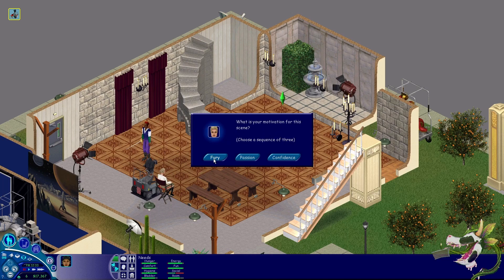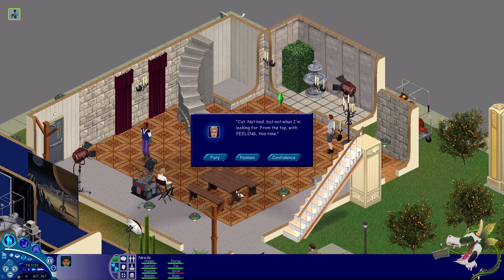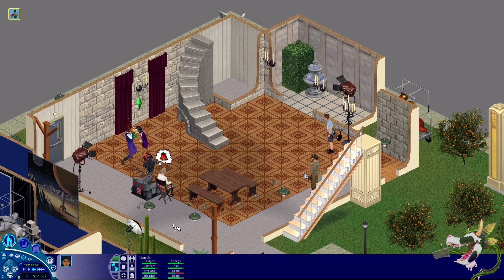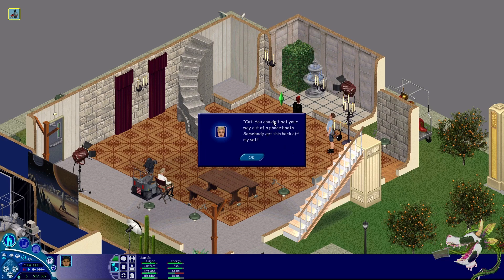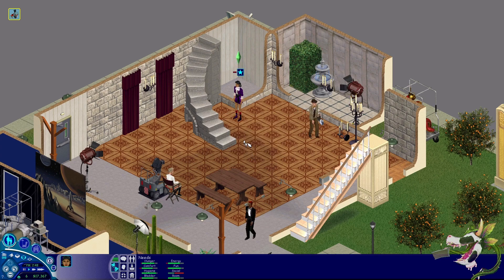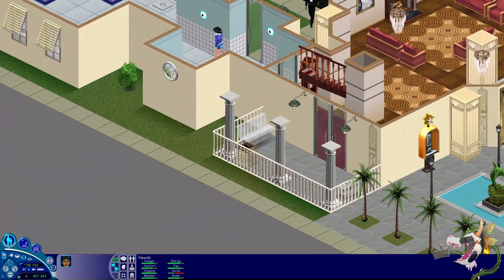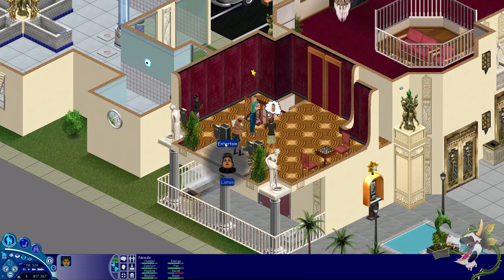We're going to impale Jay and Jay's going to impale us. We'll do passion across the board for all three takes. She doesn't like it, she likes it, she didn't like it. The director says: 'Cut! You couldn't act your way out of a phone booth, somebody get this hack off my set.' Thanks Greta — that was really good for my confidence level. Let's go over here — Estelle is stealing our part. Can we join Estelle in the scene, please?